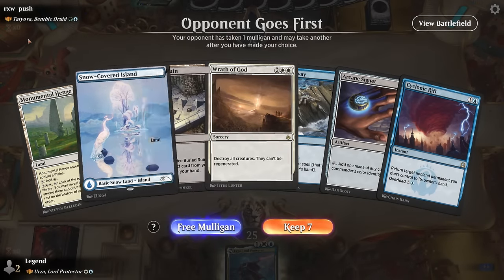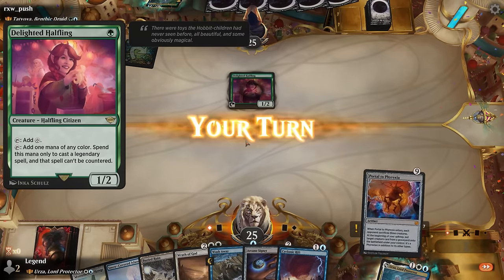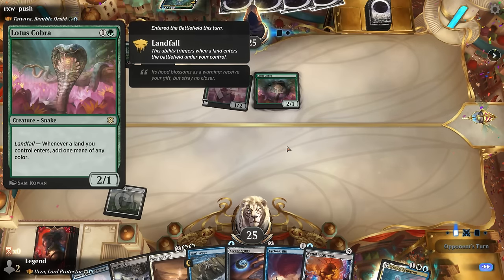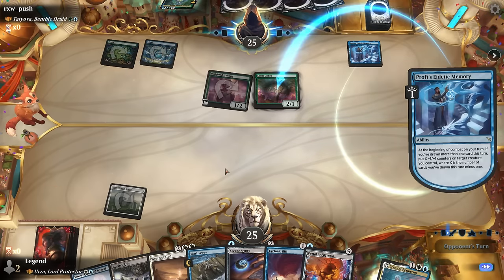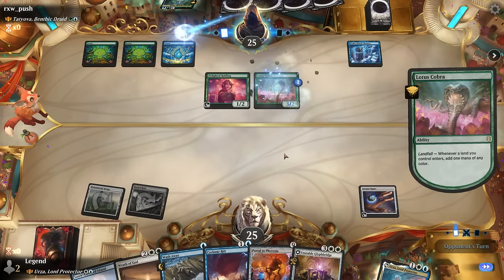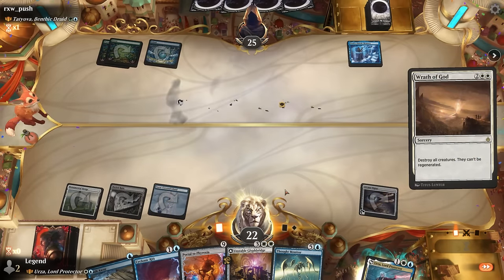Game one: we're on the draw facing Tatyova, Benthic Druid — a blue-green landfall deck. Our hand's decent, so we play a signet and keep up Wash Away. They've got a Halfling making their legendaries uncounterable, but we do have Wrath of God. Then a Lotus Cobra appears, so they could cast Tatyova very soon. Our plan: signet into wrath. Tatyova comes down but they've already played their landfall turns and the Wrath of God is devastating — everything's gone.